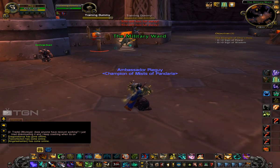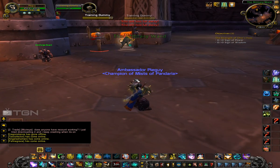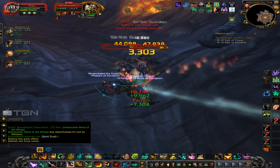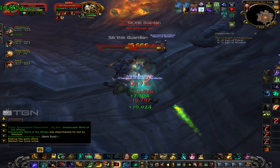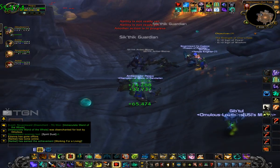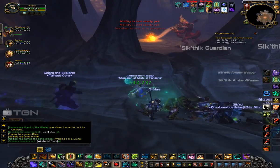Watch your stagger debuffs and use your Purifying Brew — try not to use it until after you are hit and you have a refreshed buff. Use Guard as needed, and just be a good meat shield. I can't teach you how to tank; you just have to practice, get the feel of it, and work on taking as little damage as you can.